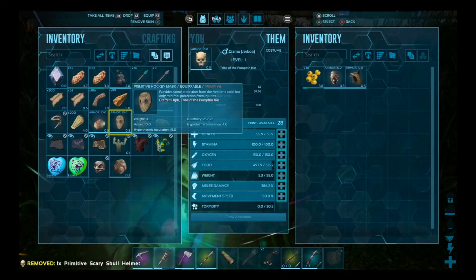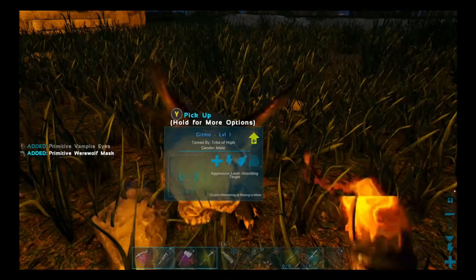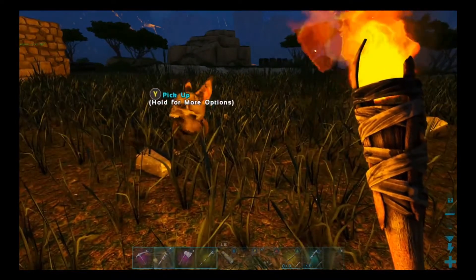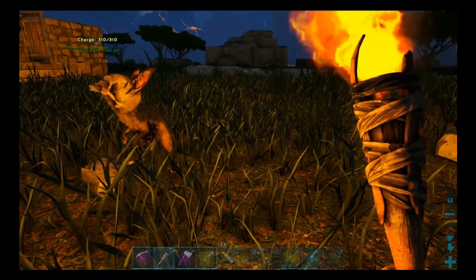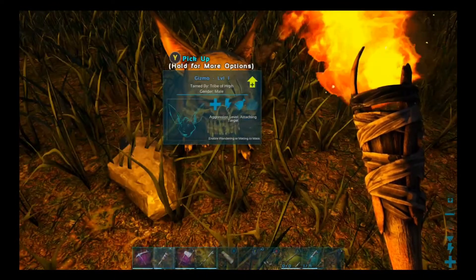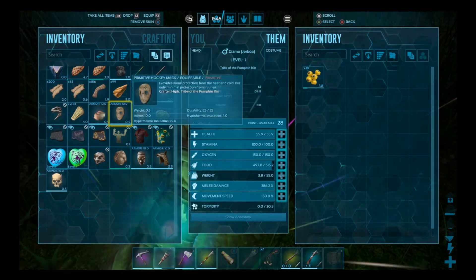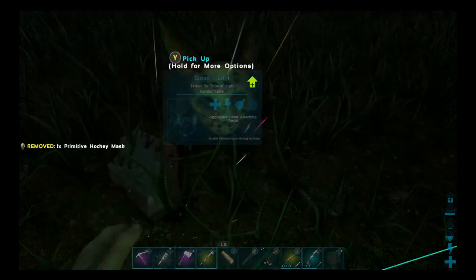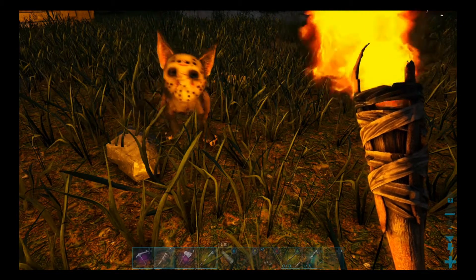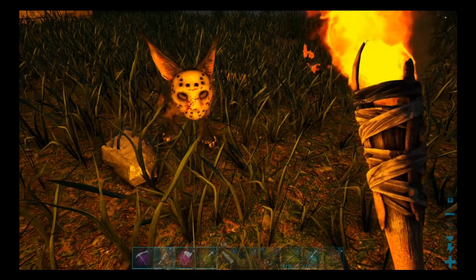Let's try the scary skull. I want to take these back - I don't want them in your inventory. What do you look like, man? Oh, that's pretty good. Gizmo, you're pretty frightening. All right, that's pretty cool. We've already tried the pumpkin mask to start off the series. Let's try the hockey mask here. Look at me, bud. There he is. Ha ha! You look like a hockey goalie from the 1970s, man. That's what you look like.